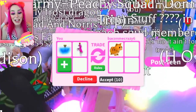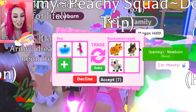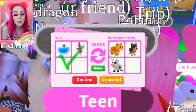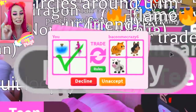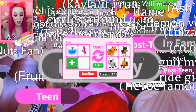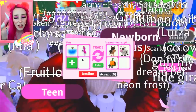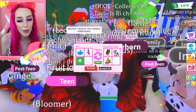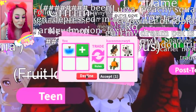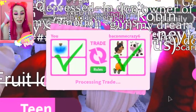Let's see what we get offered for this fly and ride potion from Bacon Me Crazy — you're bacon me crazy, that's such a cute name! A ginger cat — I would definitely love a ginger cat. An Aussie Kelpie and a cow — I would definitely do this trade, I hope they accept it. They added a pumpkin carriage, which means they'll probably take something else away. They took away the ginger cat. Let's see what they have to say — if they don't accept I'll politely decline. You choose, Bacon Me Crazy — accept or decline. Oh, they accepted! That's so exciting.